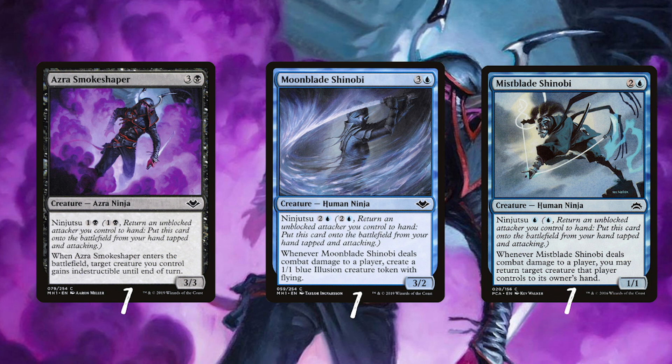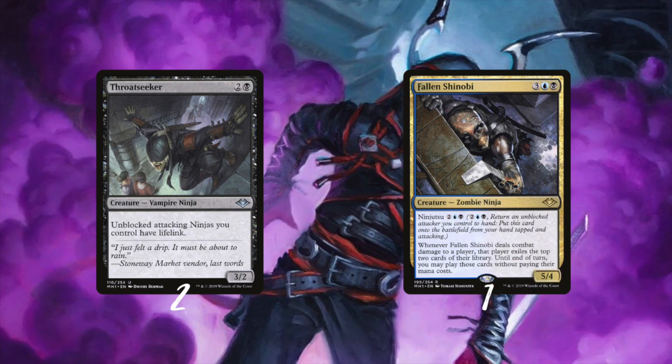Azra Smokeshaper hits hard and can give creatures indestructible. Then there's Moonblade Shinobi, which makes flying illusions — great for getting more unblocked ninjas on later turns. And Mistblade Shinobi will bounce one of your opponent's creatures for just one mana.